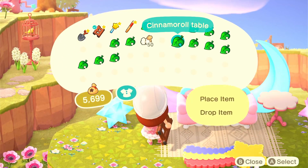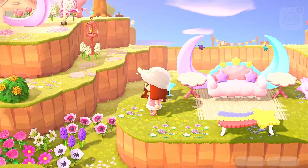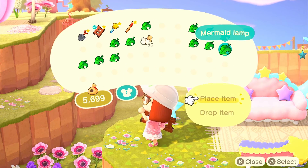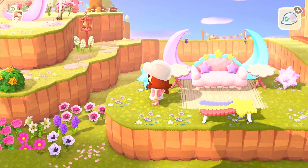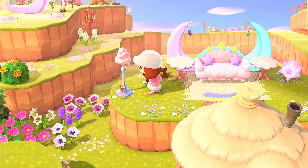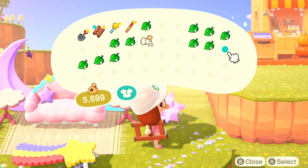I grabbed these cinema roll tables — I used these in my My Melody build as well because I really like them and I think they work with a lot of the different furniture sets for the Sanrio characters. On the edges I'm going to use mermaid lamps on both sides because I think they go quite well with the Kiki and Lala couch and furniture, as well as the other Sanrio stuff because of the design and color scheme.